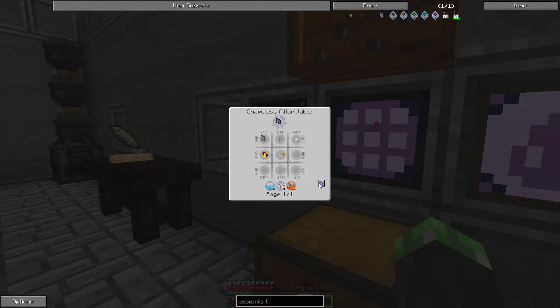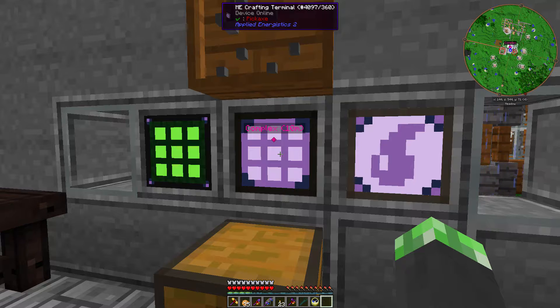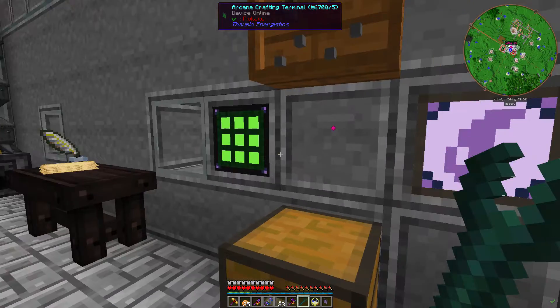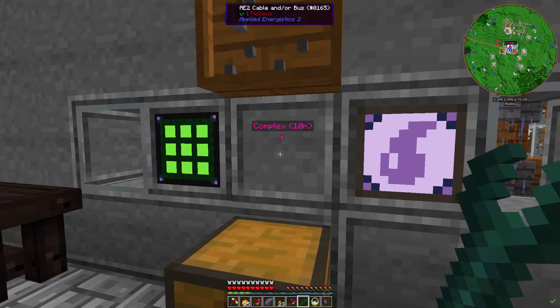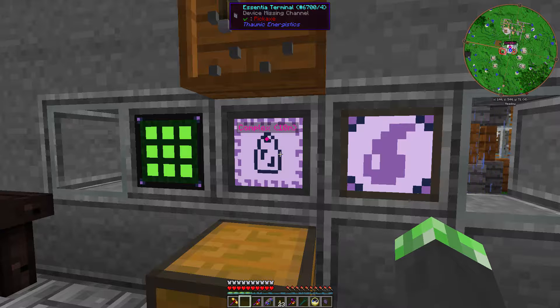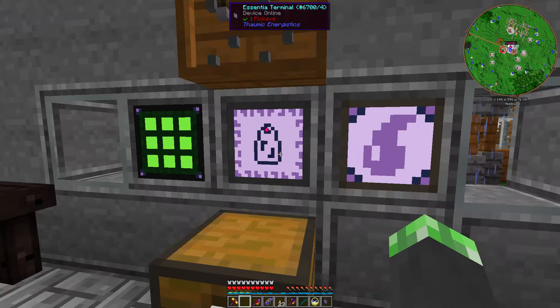Essentia Terminal - bam! I thought about it and I don't need this Crafting Terminal because the Arcane Crafting Terminal counts as a Crafting Terminal. Essentia - here we go. Now I should be able to see the Essentia in my system, which is zero, considering I don't exactly have any Essentia storage.